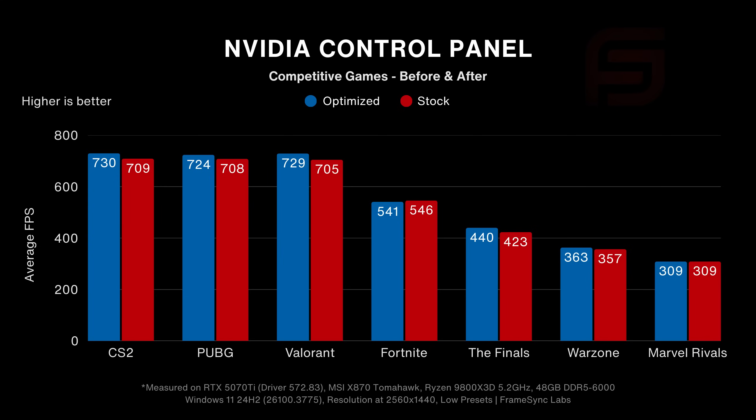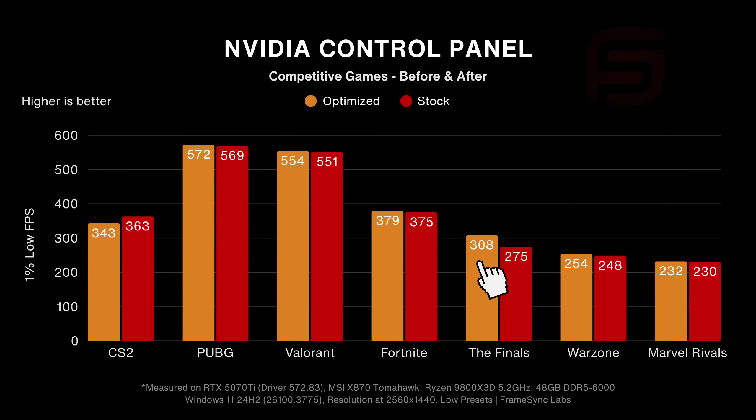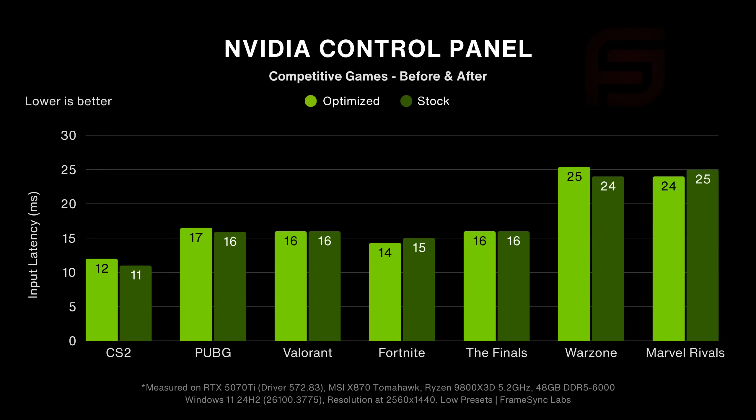While this is far from their FPS boost claims, we still got a 3.4% average FPS increase in Valorant, which was the highest out of all games tested. 1% lows were no different, with only The Finals getting a 12% FPS boost, or up to 30 FPS increase. Still, nowhere near 500. Input lag, or click-to-photon latency, didn't change much, while in some cases it actually increased by up to a millisecond.